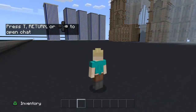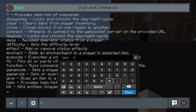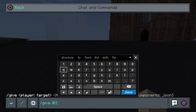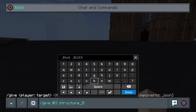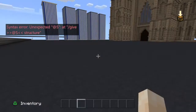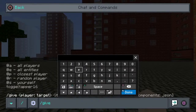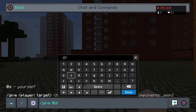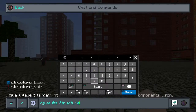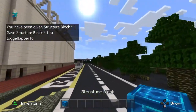Once your world is loaded, go into your inventory, make sure you have a clear hotbar slot, then press the right button on your D-pad to open the text/chat screen. From there, open your keypad and type: forward slash, give, space, @s — make sure that's a small letter — then type structure_underscore_block.